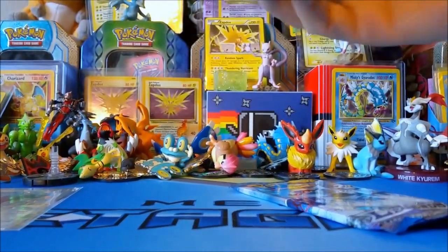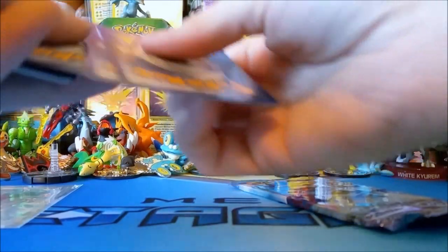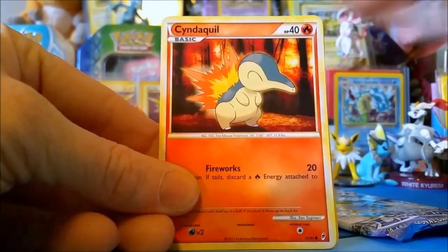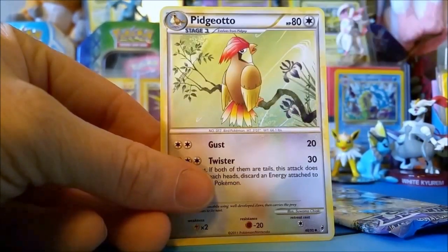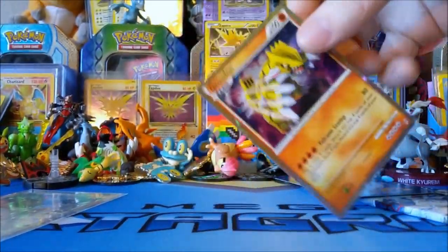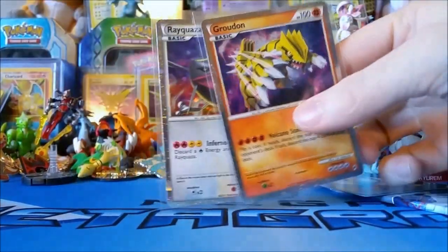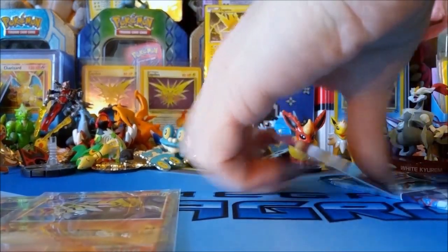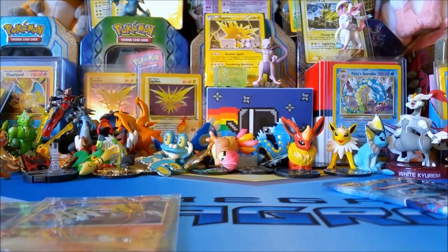Let's do another pack. I'm saving Kyogre for last. I don't even care anymore, I'm so happy with that shiny Rayquaza. Another Magikarp, Cyndaquil — oh, I don't have that! Oh my gosh — we got TWO shiny legendaries in one opening! Oh my god! And the rare is a Slowking.